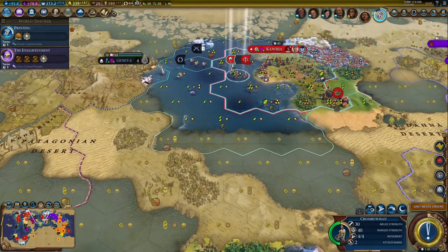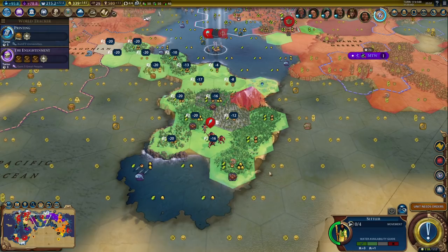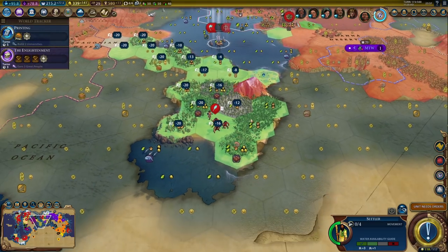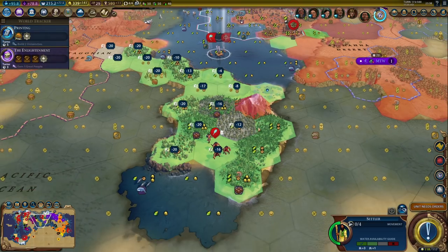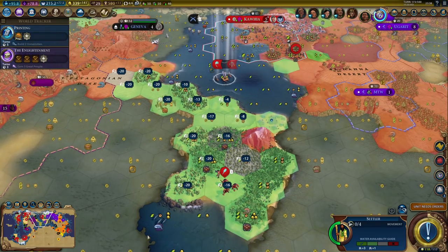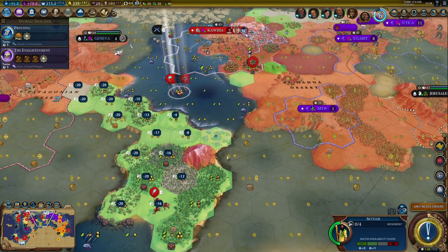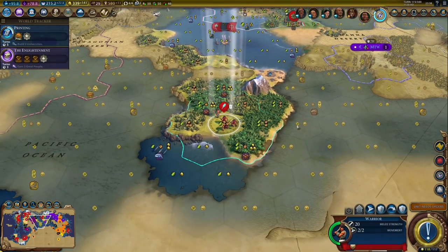We've got one more city coming up, which is going to be down here. Now there is a little bit of loyalty pressure, so I might start it slightly further to the east, like over here or so. I will still have everything that matters in range, so I think that's decent enough. The alternative would be here - that would also be okay. I would miss out on whales, but I could potentially get this one, and also fish over here and here.